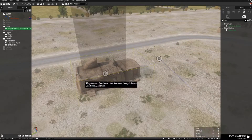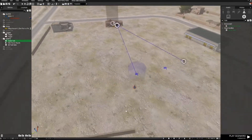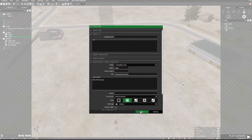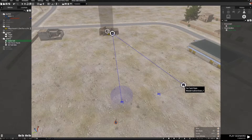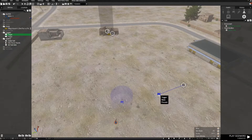Just to recap: a trigger to activate the task set to Any Player Present, the task itself which is to destroy the building, assigned to a Set Task State to Succeeded, and another trigger here.